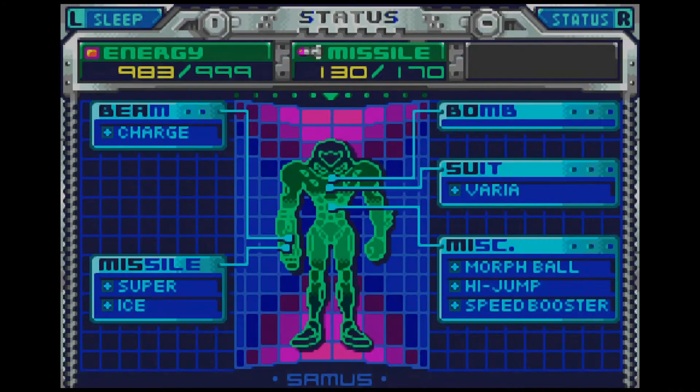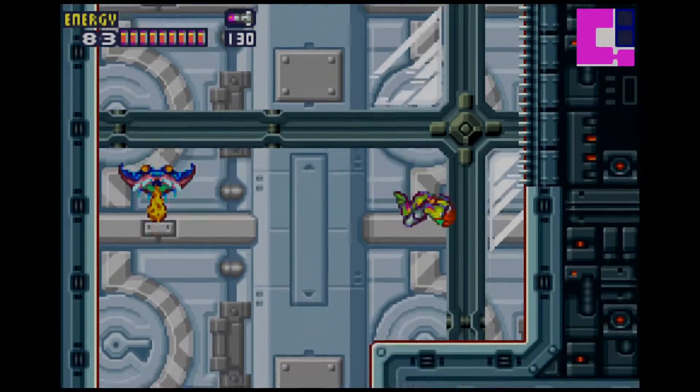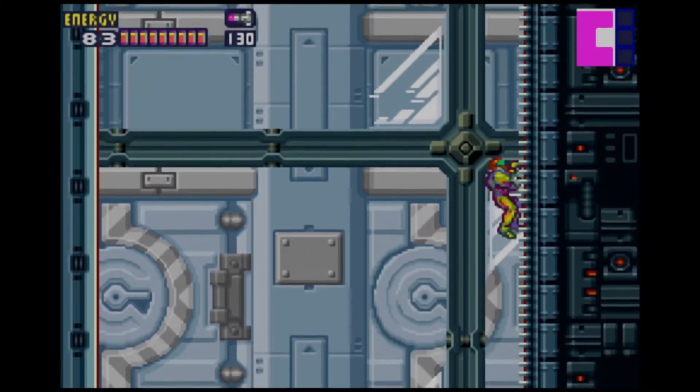Alright, well let's take a quick look at what we got. You should have 999 energy max, and also max of 170 missiles. You should also have the ice missiles if you're back here. And also... ominous foreshadowing.